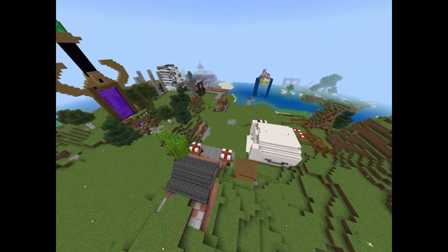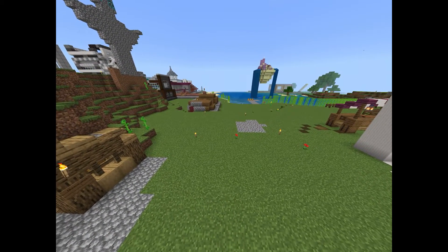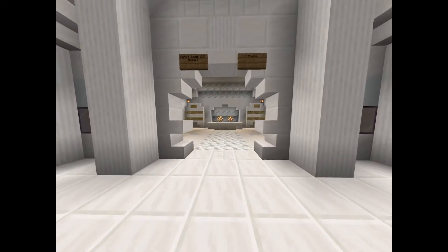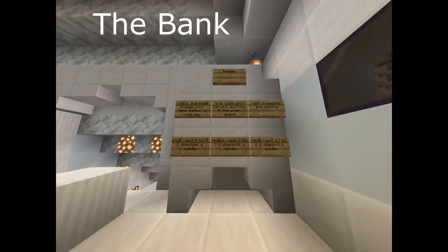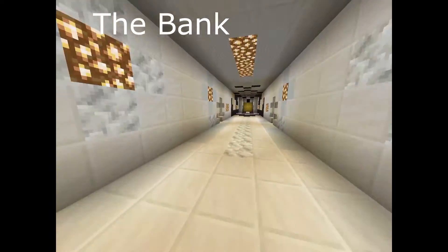Now right down from here we have the small town square-ish area. These are some of the earlier builds to the town that are going to be connected eventually, probably by next video. Starting it off we have the bank — it hasn't been used much. We have the loan system and also the vaults which I didn't show off last time.